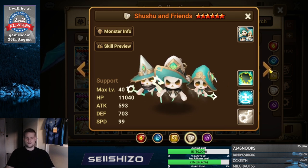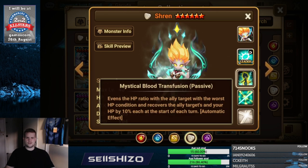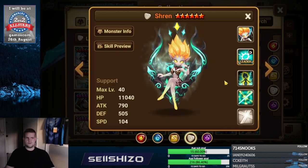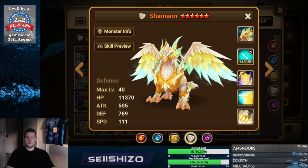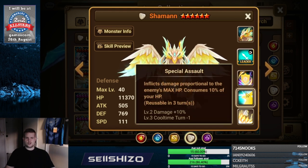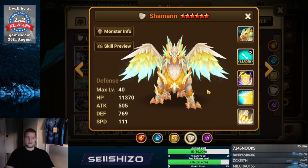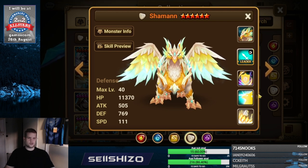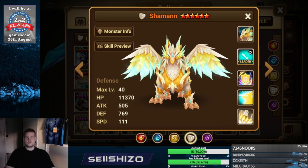Shren is pretty easy — it's just crit damage S2, crit damage max, and besides that maybe extra elemental damage on whatever you're trying to hit. Shaman is crit damage S2, then the extra elemental damage of the thing you're trying to hit. Crit damage max is also not bad on him, along with the elemental damage of whatever you want to hit.